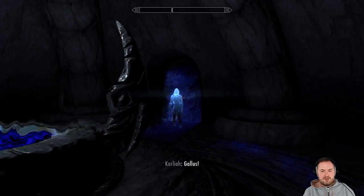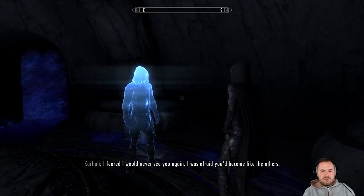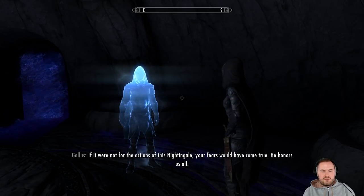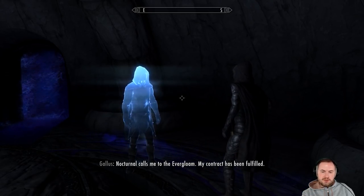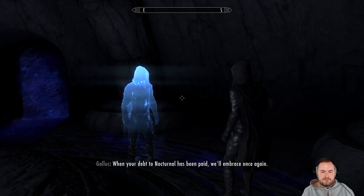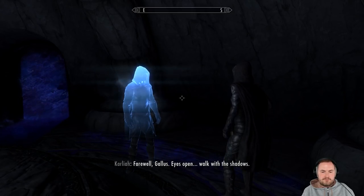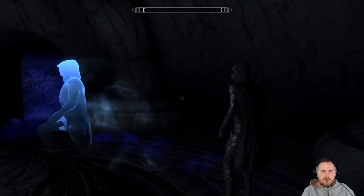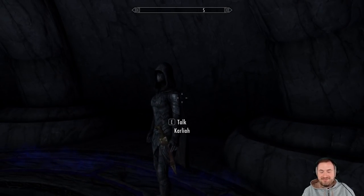Gallus is back! I feared I would never see you again — I was afraid you'd become like the others. If it were not for the actions of this Nightingale, your fears would have come true. He honors us all. What will you do now, my love? Nocturnal calls me to the Everglow — my contract has been fulfilled. Will I ever see you again? When your debt to Nocturnal has been paid, we'll embrace once again. Eyes open, walk with the shadows. Goodbye, Carlyle. Bye, Gallus — see you later. He's gone.